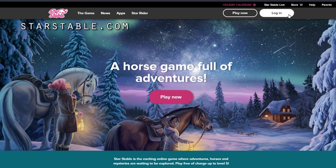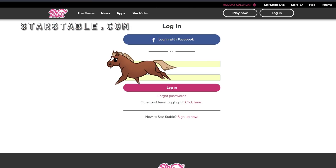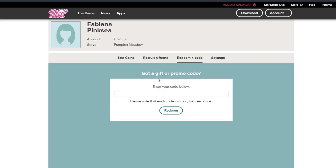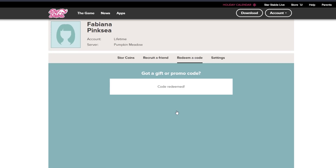Go to the Star Stable website and click Log In. Log in with your email and password that you use to log into the Star Stable online game and click Log In. Next, go ahead and click Redeem-A-Code. Once you click Redeem-A-Code, a little box will pop up and you can paste your code right in there. Click Redeem and it is now in your in-game mailbox.